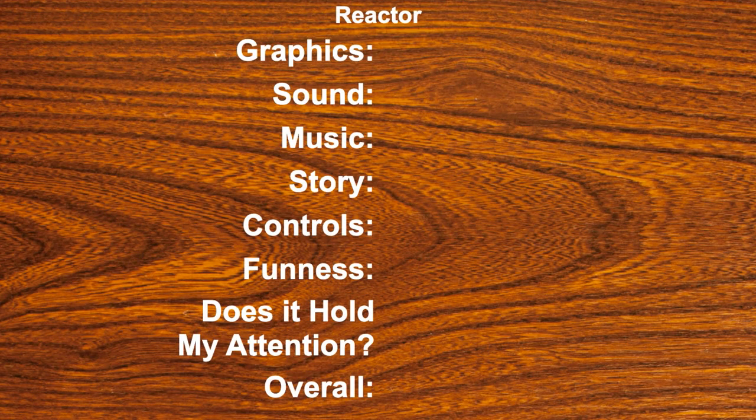Let's rate it. Graphics for Reactor — two colors — I'll give it a two. Sound was okay — four. Music, I dig that little jingle, it's pretty cool — four and a half. Story — anything with nuclear reactors is kind of a neat little story — three. Controls — one and a half, mostly because you just don't feel like you're doing much. Funness — one and a half. Does it hold my attention? One. Overall, Reactor is going to get a two and a half.